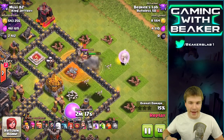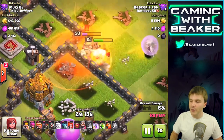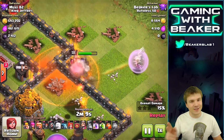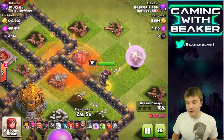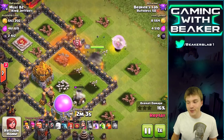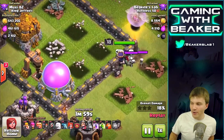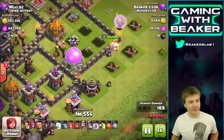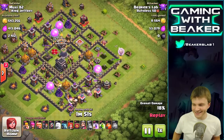Here we go - we got the queen in here. Look at the poison spell, man, how effective it is in this situation. If I hadn't used the poison I would have had to use a rage spell on the queen, so that just shows you the poison was much more effective. Here we go, coming around the corner getting some elixir.